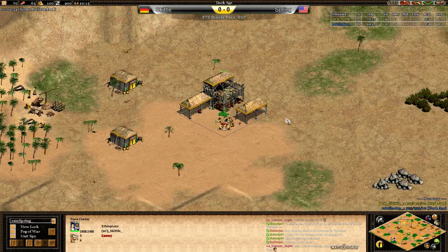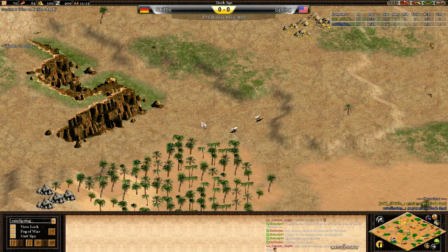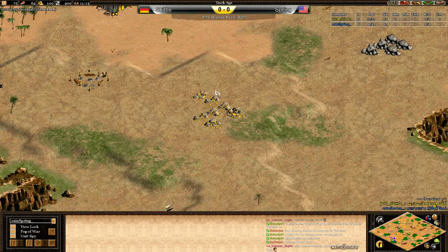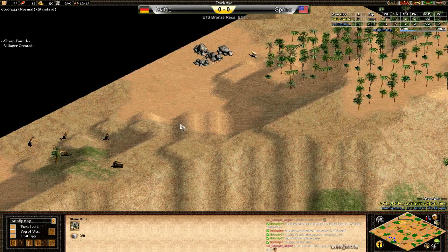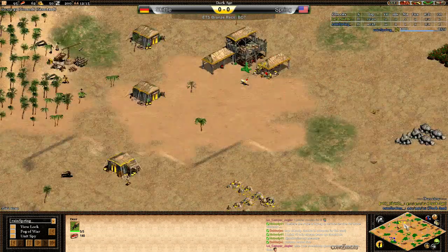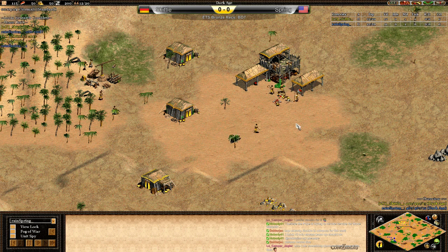Over to Skittle's map: a nice wood line with good saturation potential. He can wall on the left side and through here. Front gold will be a pain to defend unless he builds military buildings out that way. Stone is pretty close to the town center but could get taken. Stone in the back is pretty far away; he can lure the deer. A side gold over here as well. Not the best map for Skittle either, but I'd still give him a slight map edge — his gold is more exposed, however. Pretty even maps overall.